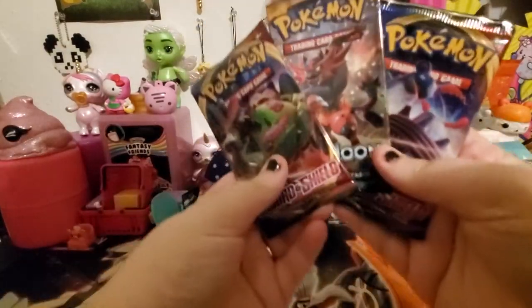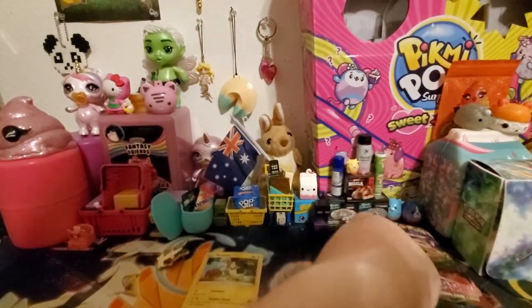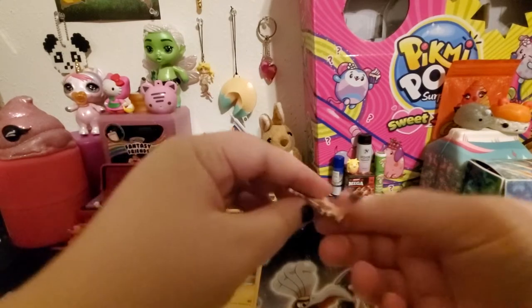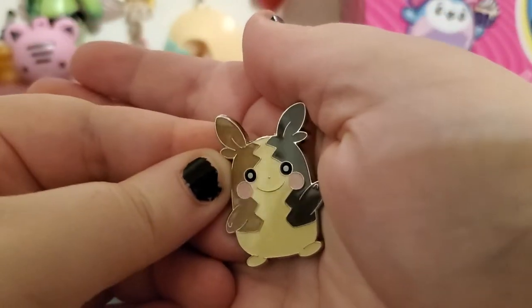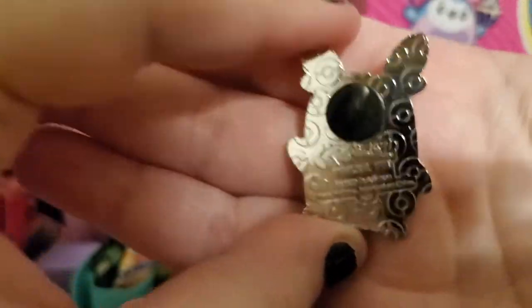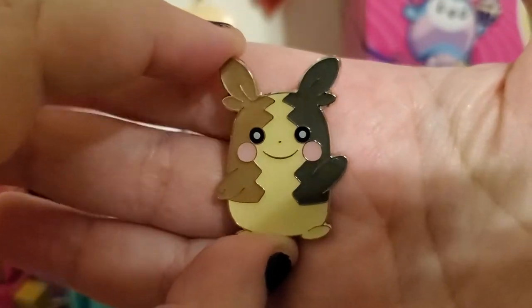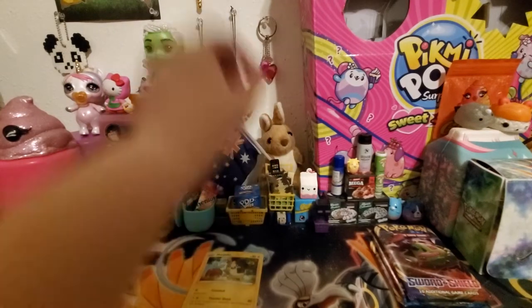We have two Sword and Shield boosters and a Sun and Moon — it's an Incineroar booster. So we're going to go Sword and Shield, Sun and Moon, Sword and Shield. Here is our pin — it's really shiny, really cute. I would have loved if they did a Hangry mode pin as well, but the back just has the Pokemon official pin logo and all the Pokeballs. It's pretty cute. I'll just set that there for now.